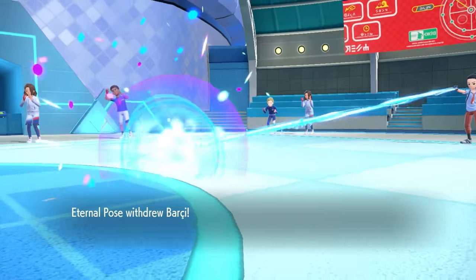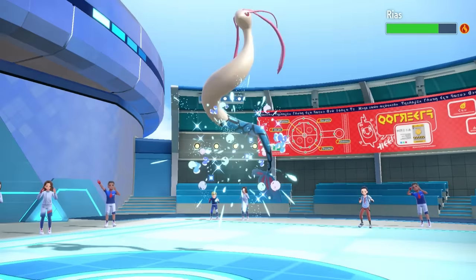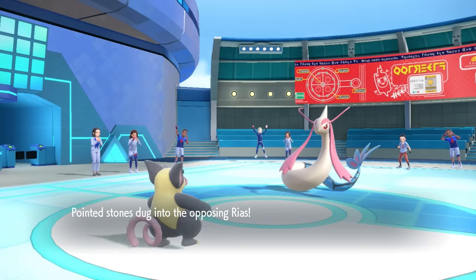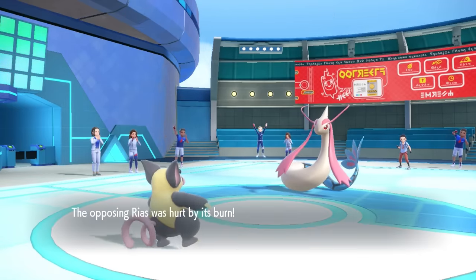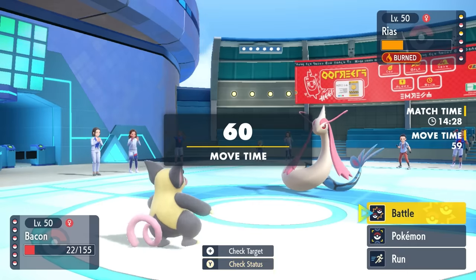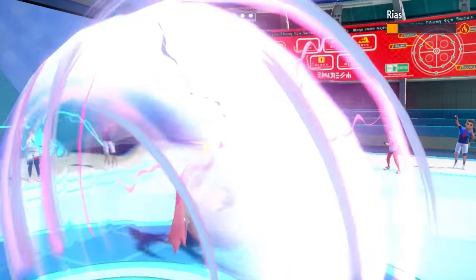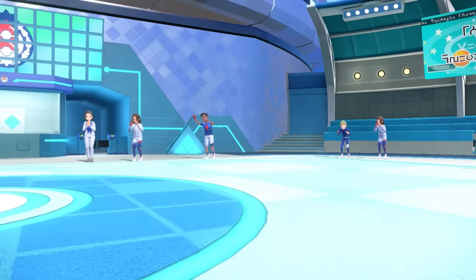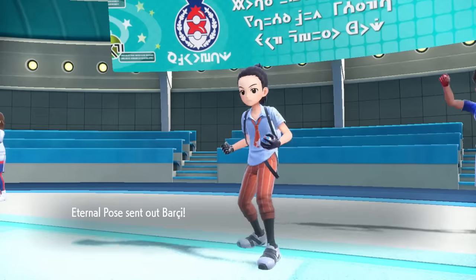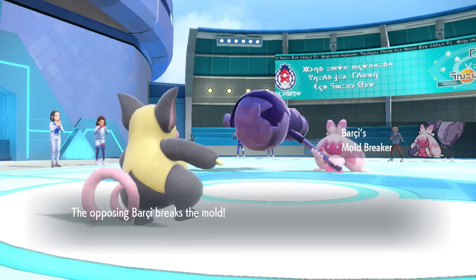I go for another Earth Power because it's in range for a kill, but they make the swap back into Milotic. That's fine by me — I can get big damage with Earth Power, then I outspeed and get off a nice plus two Psychic Noise. If I can take care of this Milotic I'll definitely take that trade for Grumpig. I go for Psychic Noise, outspeed, make some crazy noise that's got to hurt, and that takes care of the Milotic.